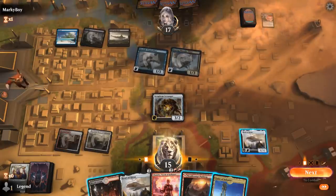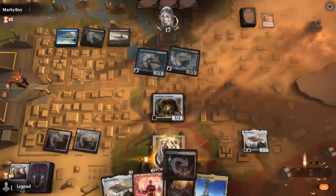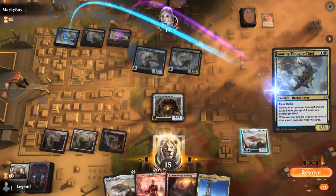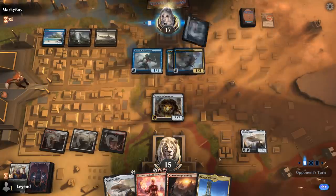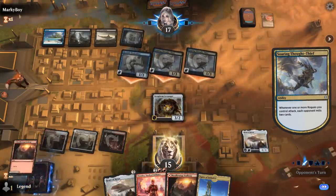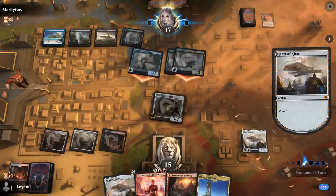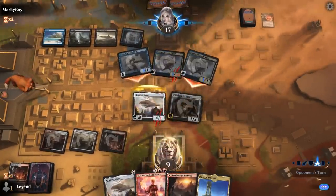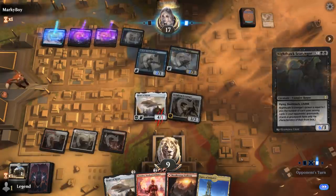Do I want to attack with Heart of Kiran or block with it? I think we block with it this time and try to play a slightly more controlling game with Chandra coming up next turn. Another Thought-Thief comes down — hopefully no instant speed removal for Heart. They are attacking. We take 6 down to 9. We might see a sorcery speed removal spell finish off Heart, but nope — just a Scavenger.